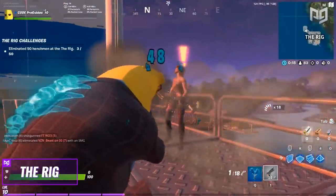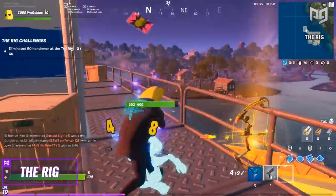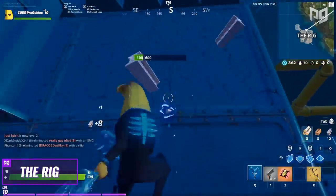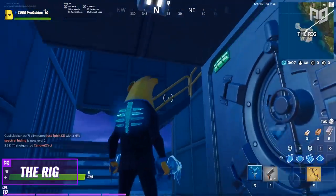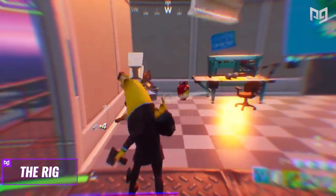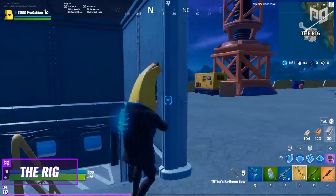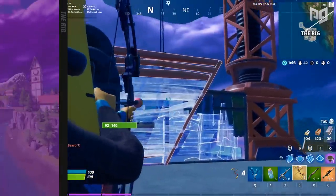Going along with the explosive theme, the boss here is TNTina. Eliminate her and you'll get a boom bow and a key card. I had a small panic attack when I heard the boom bow was back, but apparently it's nerfed, so I think we'll be alright. You can find the vault on the north-facing side near the bottom, next to some stairs — we haven't gotten to open it up just yet, so let us know what you find inside. Overall, the Rig might be the best spot so far. It has a ton going for it: great loot, plenty of mats, Slurpy Swamps close by for quick health top-ups, and the boom bow as the boss drop. So we're giving this place a 9 out of 10 — definitely explore this spot when you get the chance.